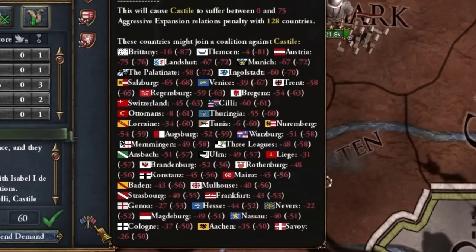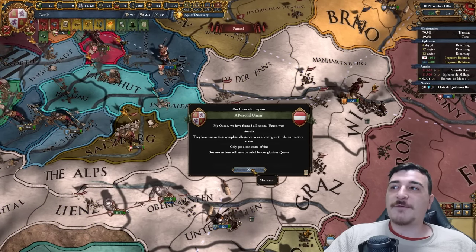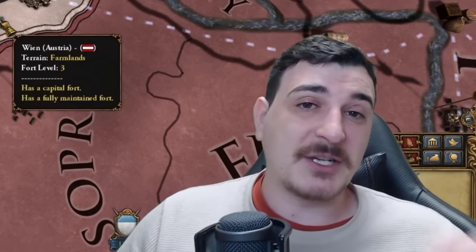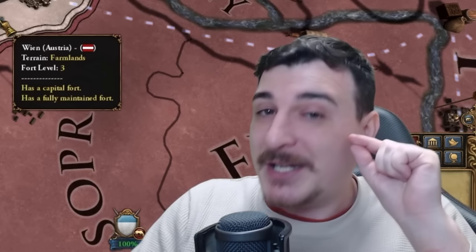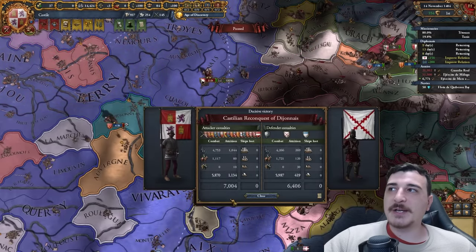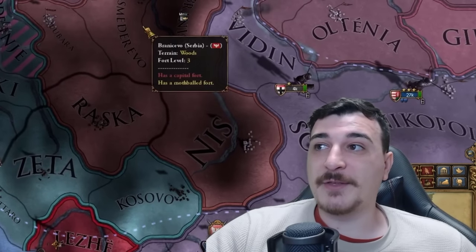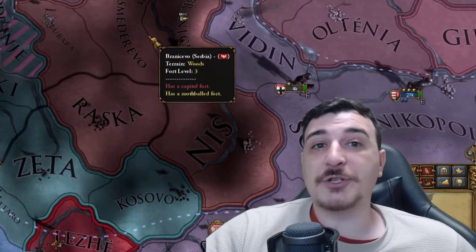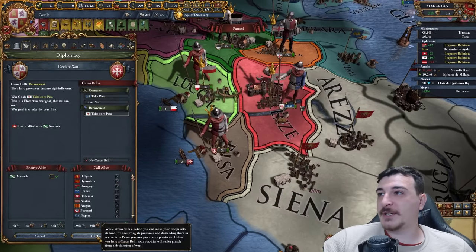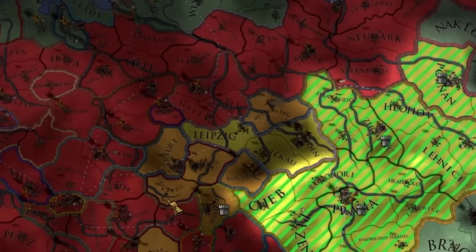Almost everybody in the HRE is going to be in a coalition against me. It was fairly easy — we targeted their fortifications, and while they were busy sieging down my Balkan provinces, I got the vital forts needed to enforce the peace deal without destroying too many of their units. This is important because I need these units to fight for me. Most of the HRE just entered the coalition against me — this makes me think it's time to dismantle the HRE. Welcome to the Vassal Swarm, Florentines — now do your duty and annex everybody around you, starting with Pisa.